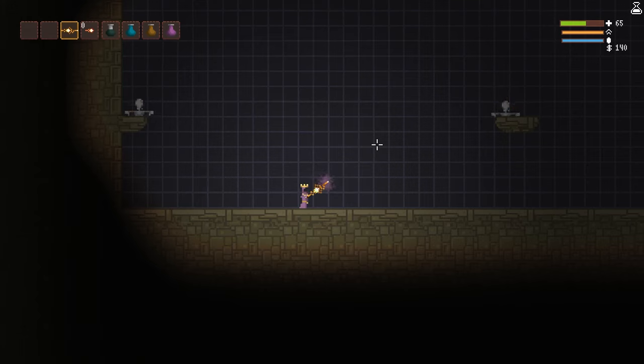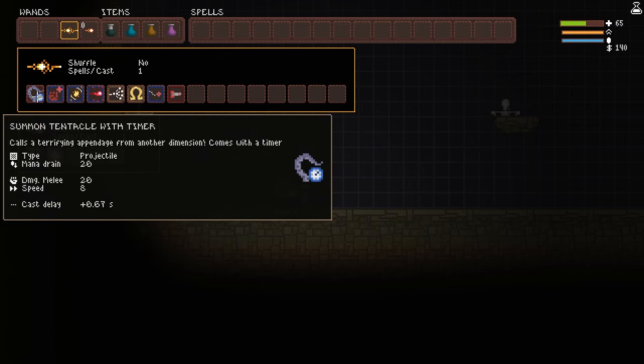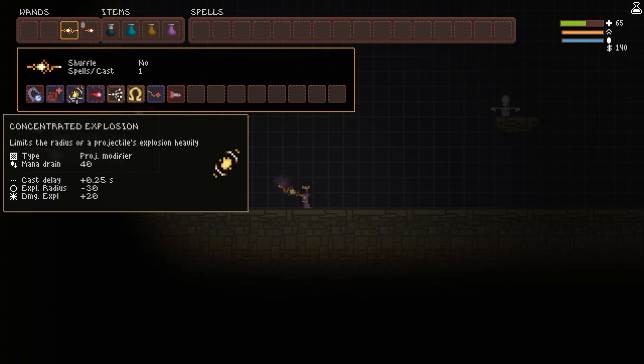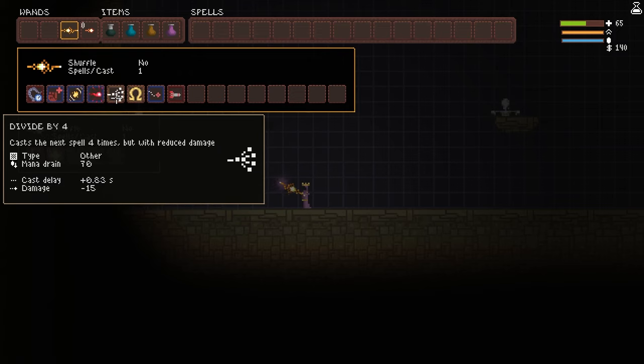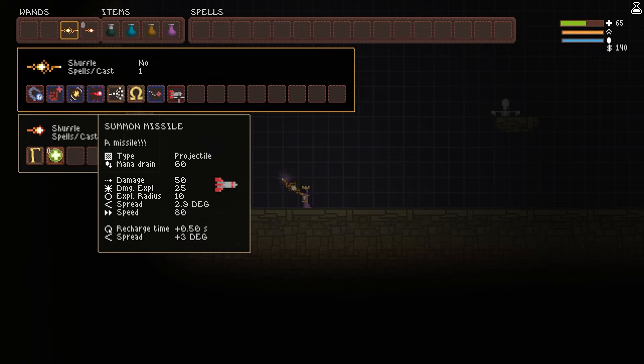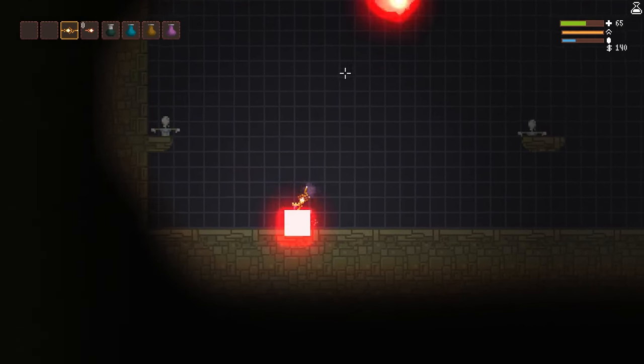Let me show you what this wand entails. On this wand we have: tentacle with timer, damage up, concentrated explosion, spells to power, divide by four, omega short range homing, and missile. That is your combo for this wand, and it does a startling amount of damage.